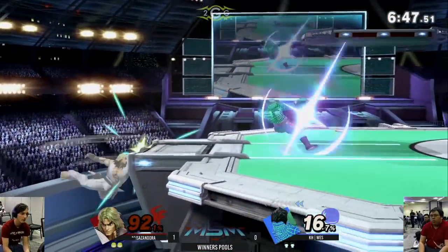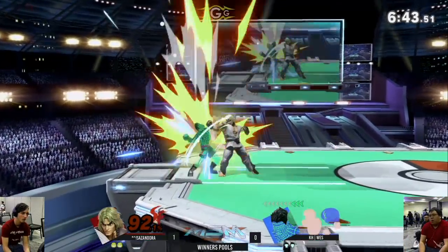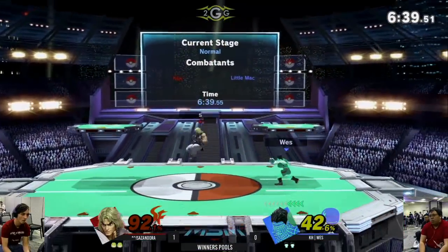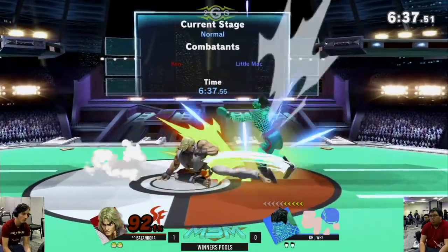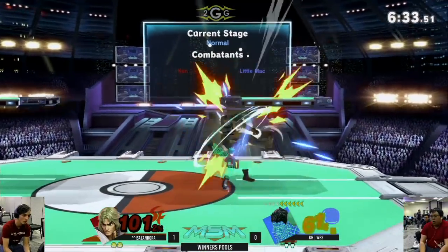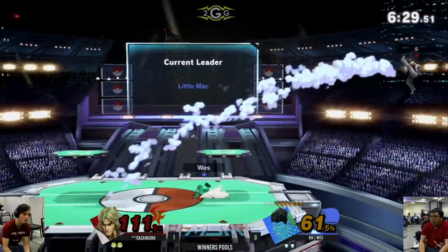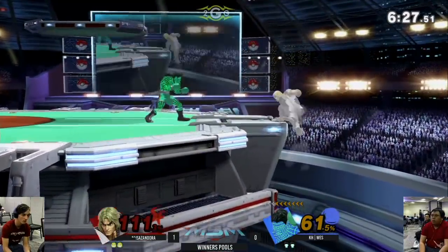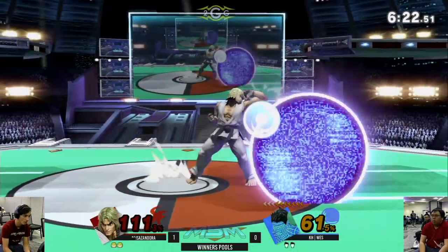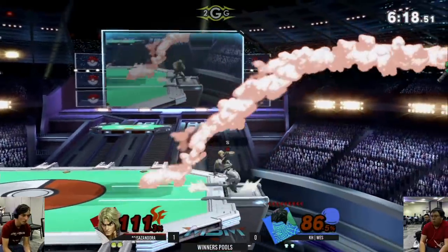Wes is enjoying his Mac now, having all this frame data to combat Ken stuff — feeling much more comfortable boxing than camping. Tex threw a fireball — very surprised that didn't connect, honestly. Wes is holding this together. Little Mac though is a terrible character when you're getting stage counterpicked, so let's see if he can keep it through.